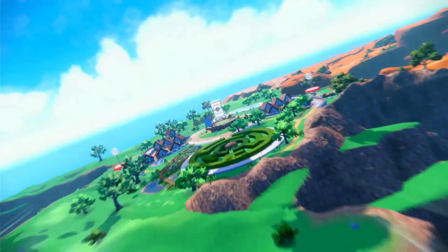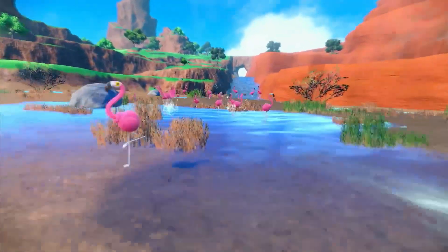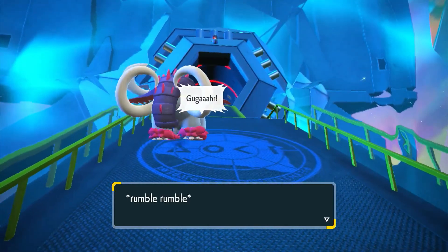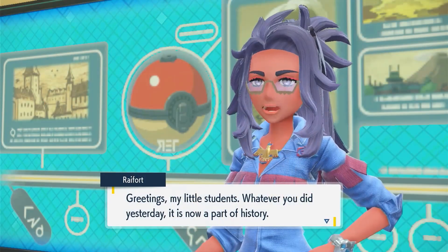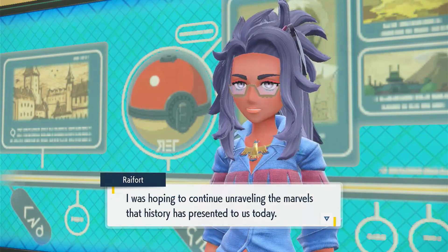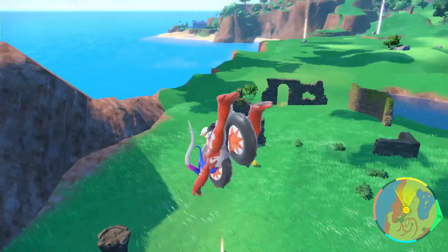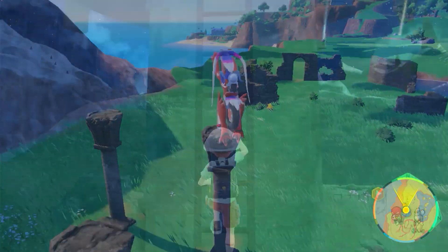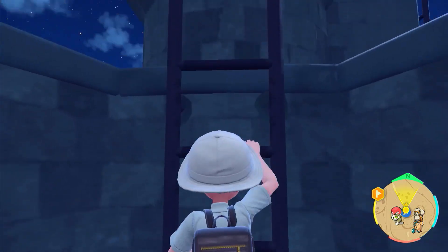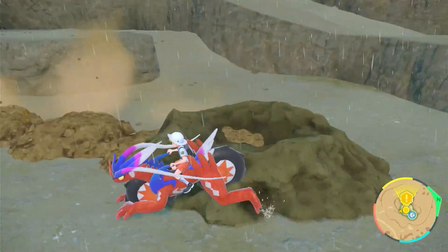Pokemon Scarlet and Pokemon Violet play a lot with the idea of history — be it the natural history of Pokemon, raising questions about everything we know about their evolution with the Paradox Pokemon, or the history of the Paldea region through history classes with Professor Raifort and hints of the past with all the ruins around the Paldean landscape. Some of these ruins are very curious and they seem to not serve any in-game purpose, and they might be connected to some really big Pokemon.